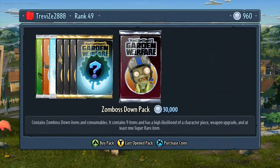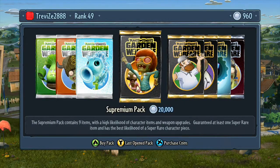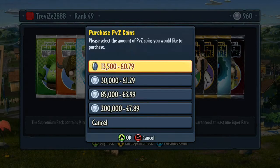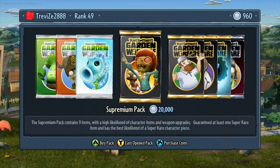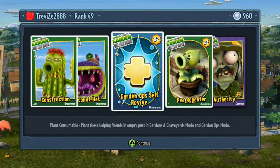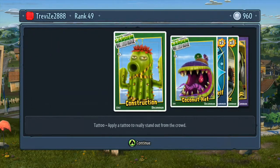That's literally it — that's how the sticker shop works. You can replenish your coins by playing battles. If you do want to purchase coins, you can see the prices there. And if you hit Y, you can look and see what you got in your last opened pack, so if you can't remember what you unlocked last, you can do that too.